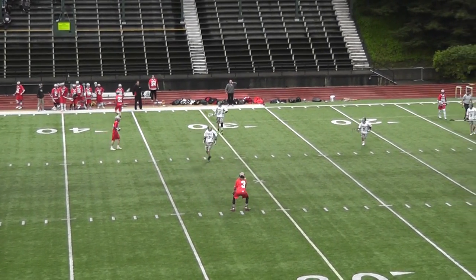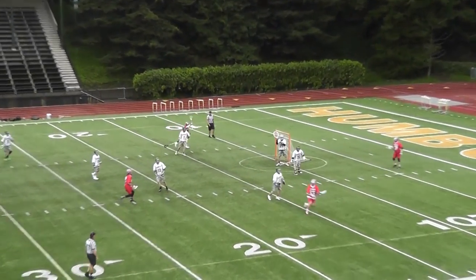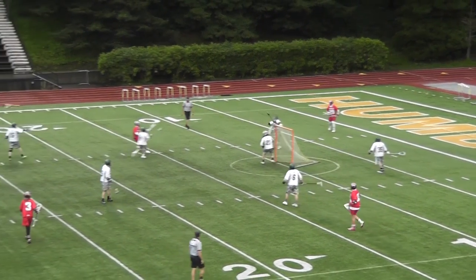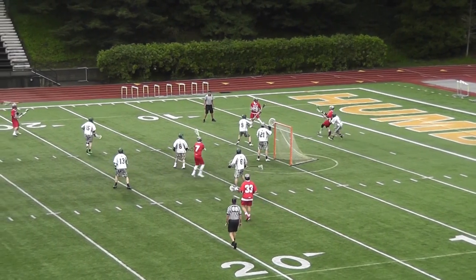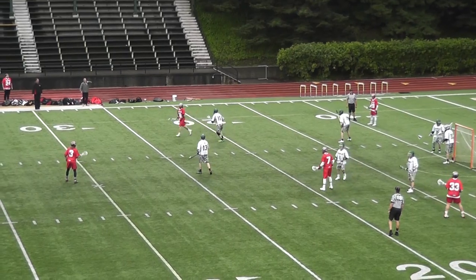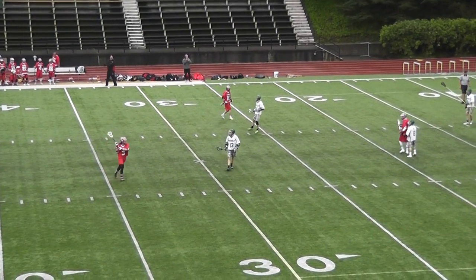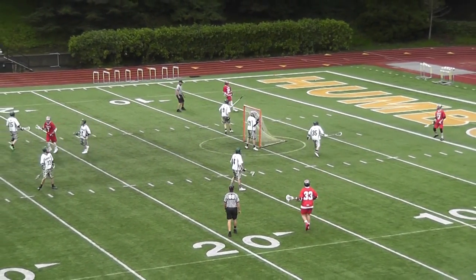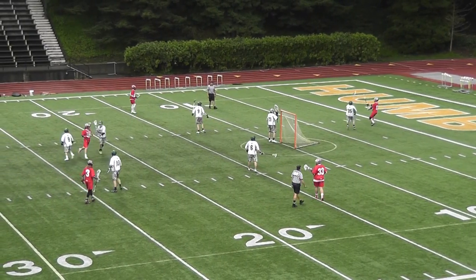Taylor passes it across the field, sees Jacobi. Jacobi looks down, passes to Connor. Connor passes it to Garrett. Garrett with the feed inside to Ari. Ari with a bounce over the net. Garrett comes up with the backup, passes it back up. Caught by Hayden. Connor behind X, passes it to Craigle.